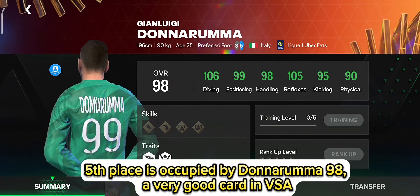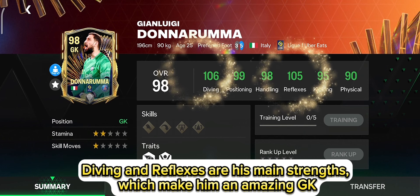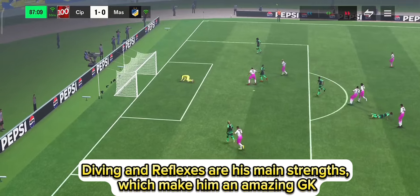Fifth place is occupied by Donnarumma 98. A very good card in VSA. Diving and reflexes are his main strengths, which make him an amazing GK.